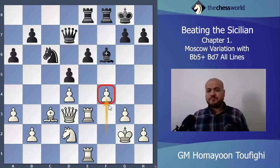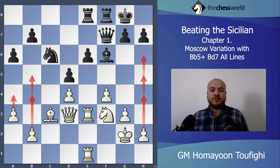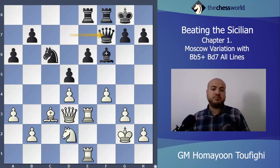After f4, the knight will go to f3, go back. If black plays King g1, King g2 — black can't do anything. You can push here, push there somewhere, and somehow go back and play on the c-file. Everything is possible for white, and it's a very interesting and good position for white — very hard to play with black pieces.